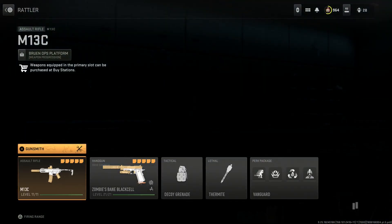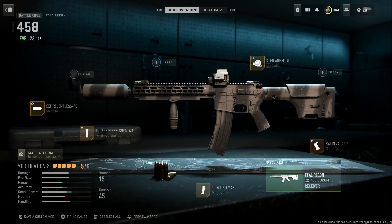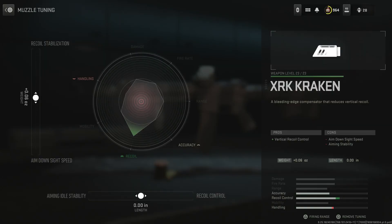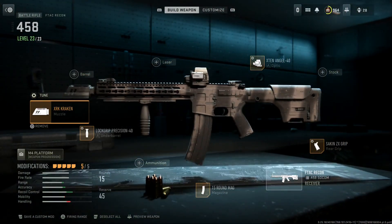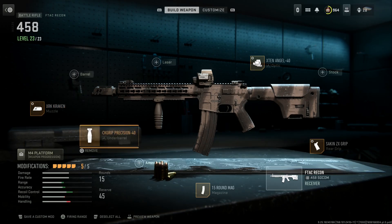The 458 SOCOM — I was trying to mess around and see what I could do for close quarters, and this is one of them. I'm running the XRK Kraken Muzzle Device to help with vertical recoil control; the con is ADS speed and aiming stability. This thing kicks heavy — it's a big round — so I wanted something to reduce recoil because I'm mainly using it in full auto.